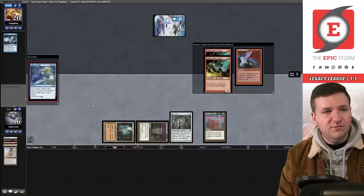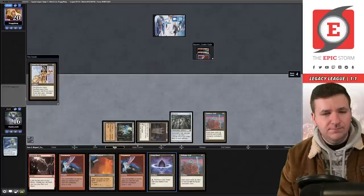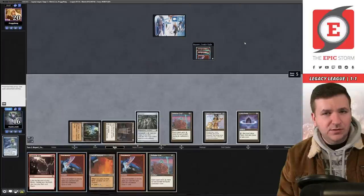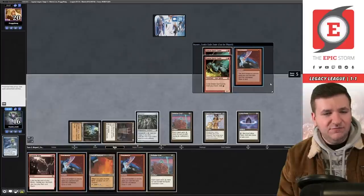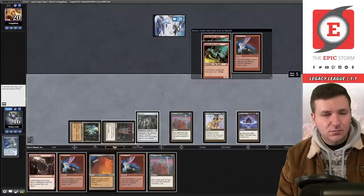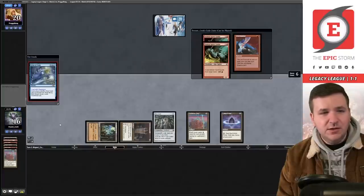We play out Diamond again. I could take a guaranteed relay or keep mana open. I think I'm going to try to high roll after the next Echo. Flashback Echo — it did not bite me. We play Lotus Petal, then Grim Monolith. Tap the Monolith, cast Burning Wish and grab Tendrils.